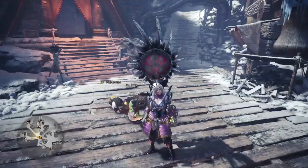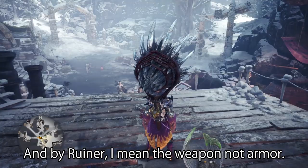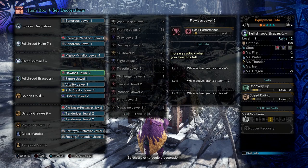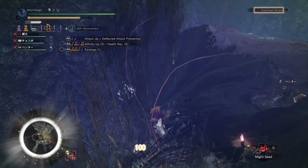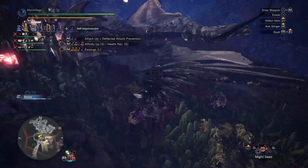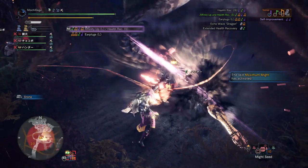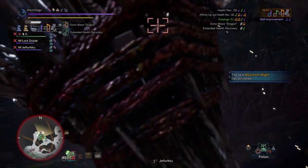Last but not least is the Ruiner Nergigante support set. If you're feeling extra supportive and want to play with lots of survivability, this set just might fit the bill. This one is centered around the Ruinous Desolation Hunting Horn from Ruiner Nergigante, which comes with several health-based skills, including Health Recovery S, Affinity Up, and the Extended Health Recovery echo wave for health regeneration. It also comes with Earplugs L, which can be especially useful against roar-happy monsters. There's also its high elder seal plus Dragon Echo Wave for good measure. I picked armor pieces to match, including two Black Veil Volvzak pieces for the Super Recovery set bonus, and I also added Max Recovery Up as well as Max Peak Performance, since your health should pretty much always be topped off with this set, especially if you throw in a health regen augment as well.